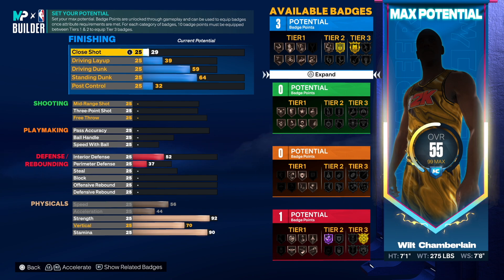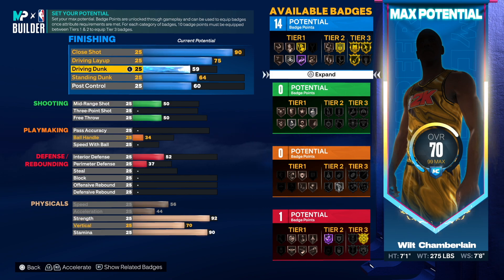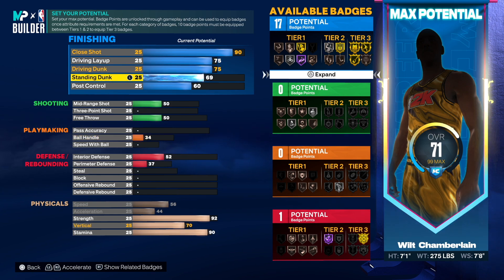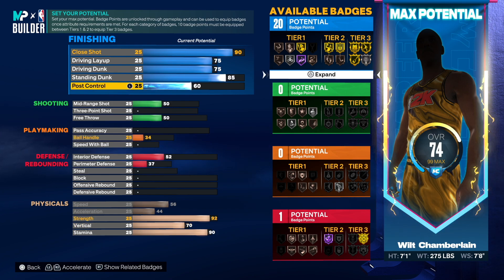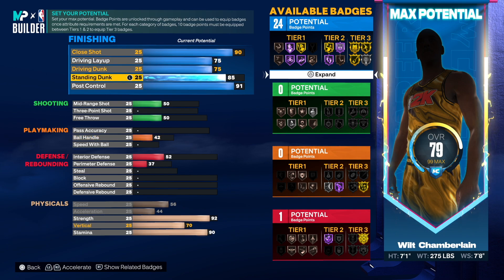Now for the inside game: driving layup we'll go 75, close shot was 90 so we go 90, driving dunk go 75, standing dunk go 85. Post control — he had 92, so we'll go 91 to save a point. That gives us 24 attribute points used. The finishing is going to be solid — gold bully is going to be crazy on this build.